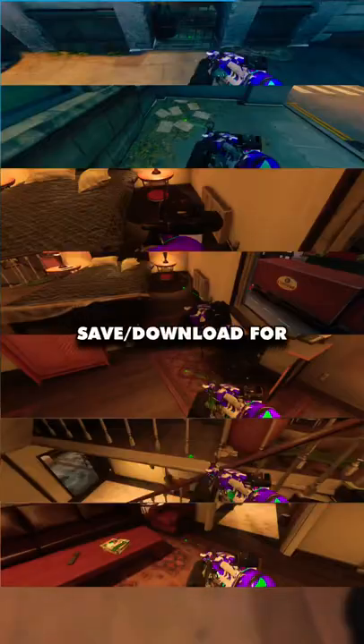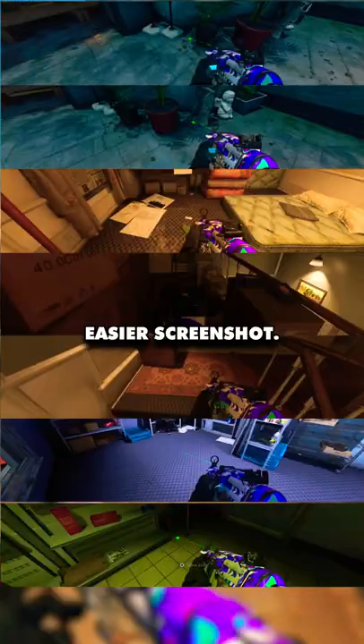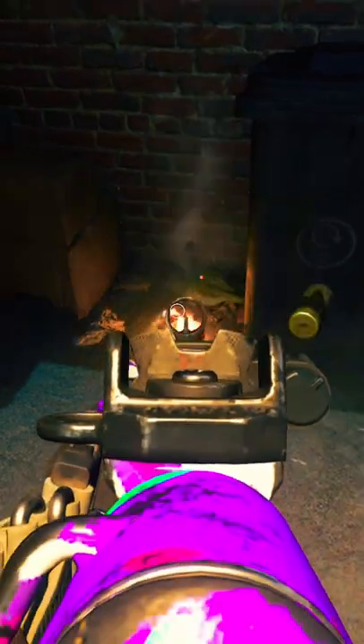You want to find five rat traps in these confirmed locations. They spawn one at a time, very randomly. Once you find the fifth one, you'll get a block of cheese.